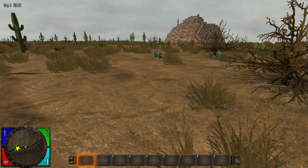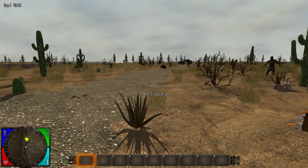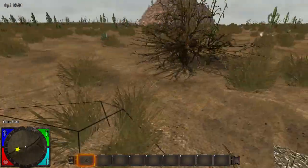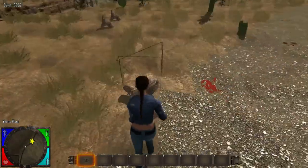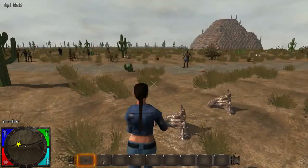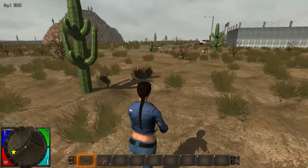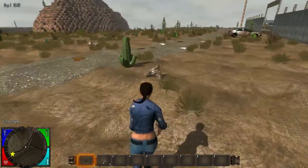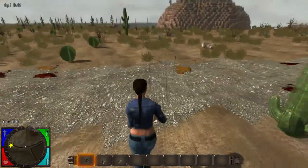Hey guys, welcome to episode one of Seven Days to Die - Die Day Friday. I'm going to call it Die Day Friday because I'm going to put out one video every Friday and see how it does. A couple things to note: one, this game is in alpha, so there are going to be bugs and things they're going to improve. It's only going to get better. You do have to buy into the alpha if you want, and I'll put the links for their page in the description.